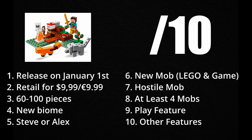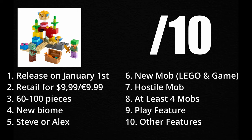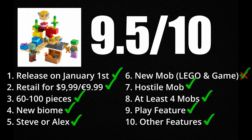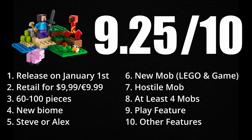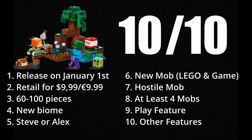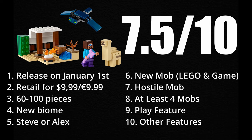After some time spent coming up with an idea, designing it digitally, ordering pieces from Bricklink, and building it physically, here's my pitch for the next $10 LEGO Minecraft set. But first, let's rank the previous ones. The Taiga Adventure gets 10 out of 10, checking every box. The Coral Reef gets 9.5 out of 10 — the pufferfish wasn't new to the game, though it was a LEGO first. The Creeper Ambush gets 9.25 out of 10 — the creeper wasn't new but earns a quarter point as a recolor. The Swamp Adventure gets 10 out of 10. Steve's Desert Expedition gets 7.5 out of 10 for lacking a fourth mob and play feature, with an additional half-point deduction for the $10.99 USD price, offset slightly by its €9.99 euro price.